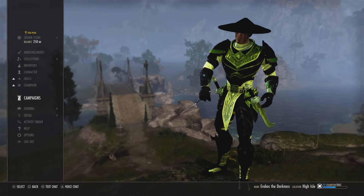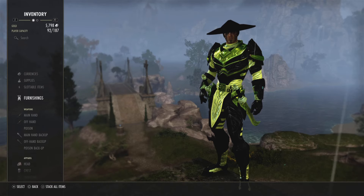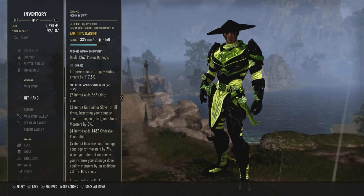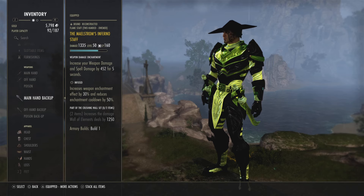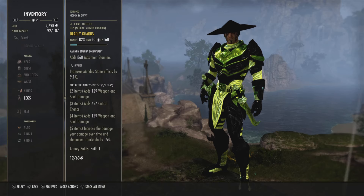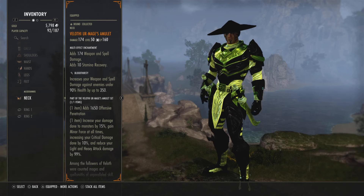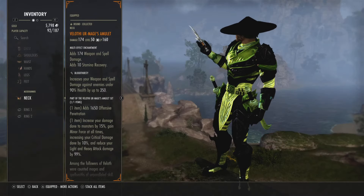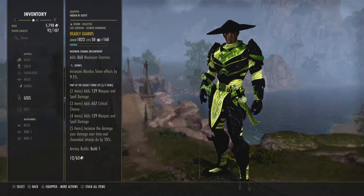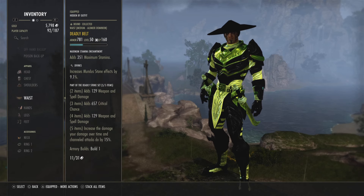Let's talk about the build. The gear is kind of fundamental — I feel like a lot of people use this gear when it comes to the Arcanist. We've got Ansel daggers. I know a lot of people use the Pillar and Earn, but we've got Ansel daggers, Maelstrom inferno staff, and Deadly. We're also using the Velothi, so if you want to know how to get the Velothi, you basically have to rank up your scrying to rank seven — I'll leave a link in the description. The Velothi is a no-brainer for this build; it's definitely the mythic you want.